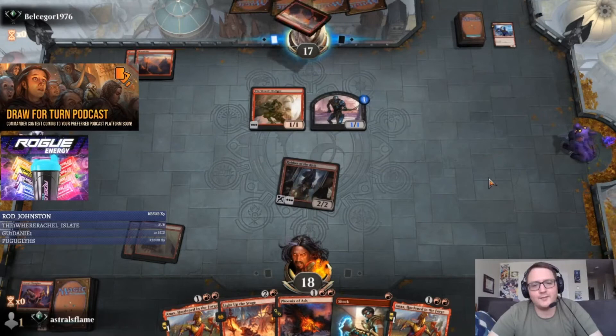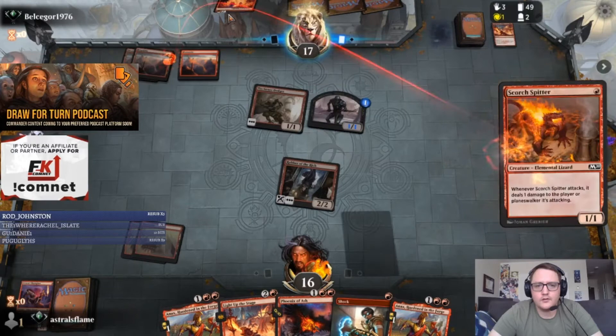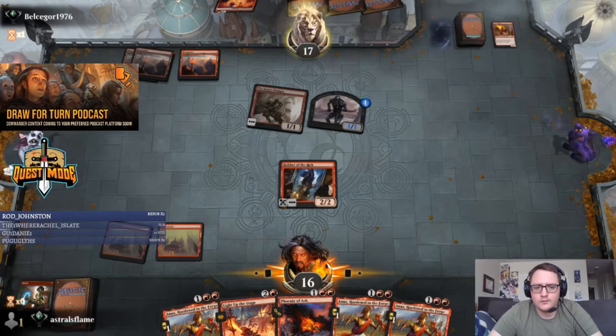Oh — because it has first strike. Even I misplay sometimes. He's tapping out, we can probably kill the Tin Street. What did he get? Scorch Spitter — sure. I do want to shock something. That thing's annoying, so we'll shock that and get rid of the Scorch Spitter.